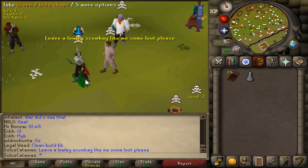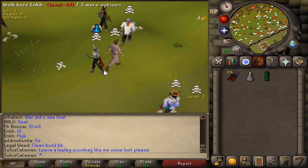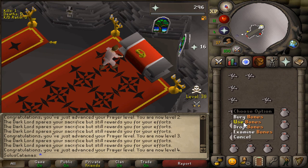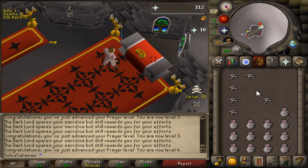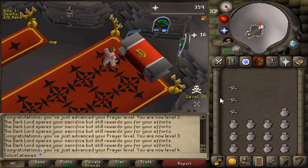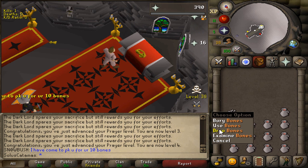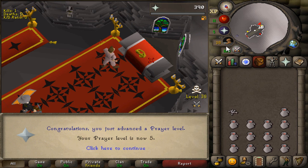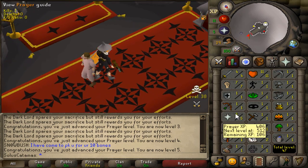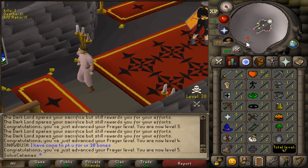One thing I'm going to use, which is going to be very good for me in my pursuit for 43 prayer, is the Wilderness Altar, because I can use bones on them and they act as a normal gilded altar. In addition, there's a 50% chance that the bones I use on it just do not get used up, so I can use the bones again.